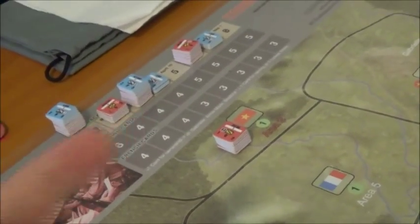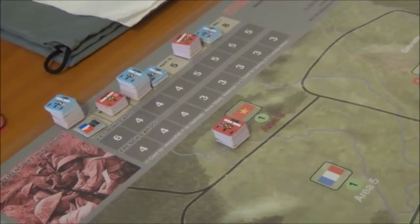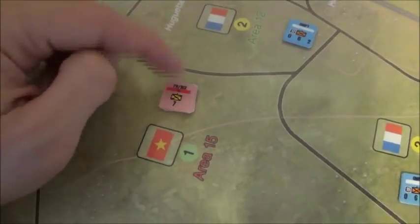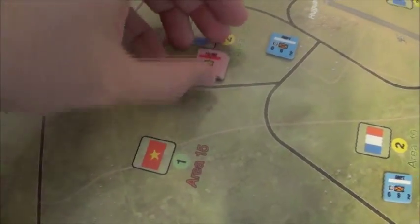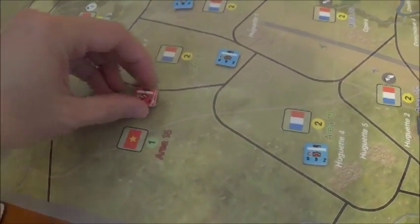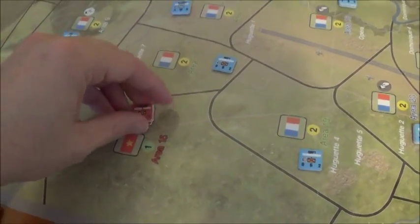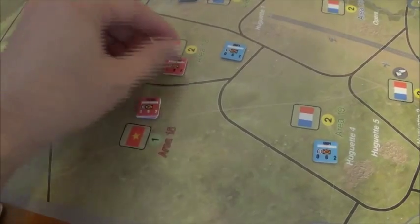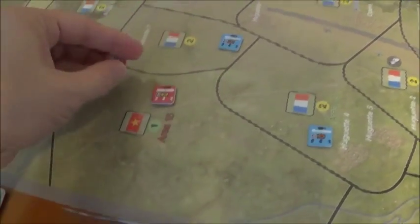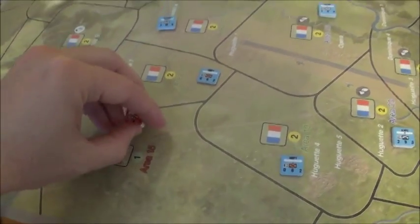Play goes back and forth with players moving and firing. The turn lasts until everyone has spent all of their chits. After they've done something — if these guys move in here — they flip to their spent side. Each turn goes until all of the units are flipped. It's kind of an I-go-you-go thing, so you can do small movements in hopes of using these guys later after the French player has used most of their units up.